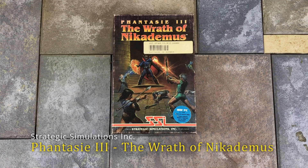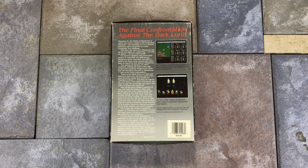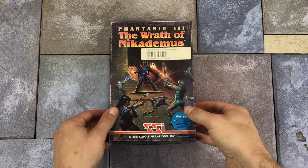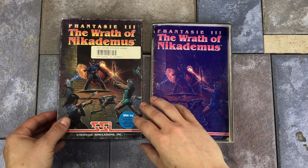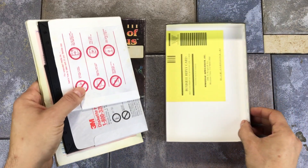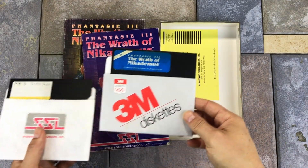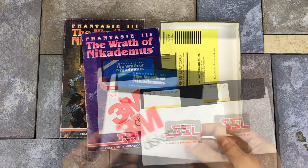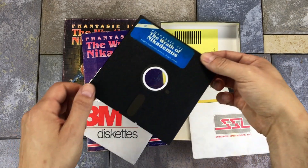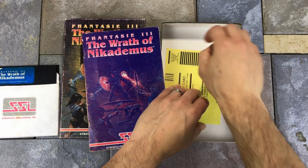Fantasy III: The Wrath of Nicodemus was developed by Winston Douglas Wood and published by SSI in 1987. As was common at the time, this game was also published for the Apple II, C64, and a variety of other computers. Inside the box, we have the manual and two floppy disks. One of the disks was probably included when the game was purchased, and the other disk is a saved disk with character data. This was common at the time as many of the systems didn't have hard drives, so you would need a second disk to save your progress. I swapped the sleeves on the disks, so the original game disk is in the SSI sleeve. And then there's a registration card also included with this game.